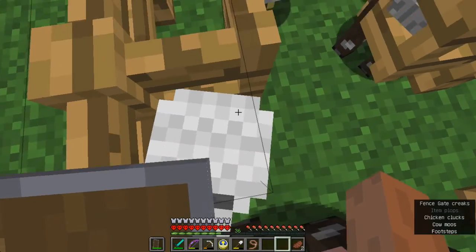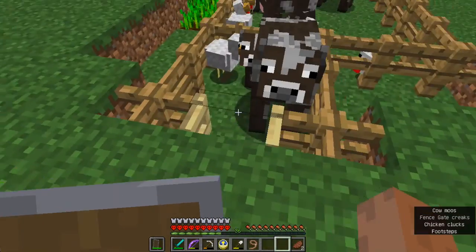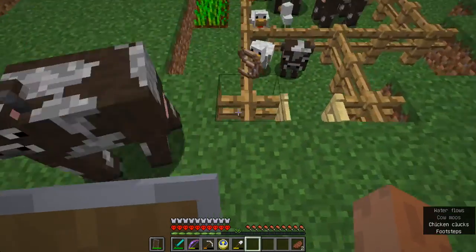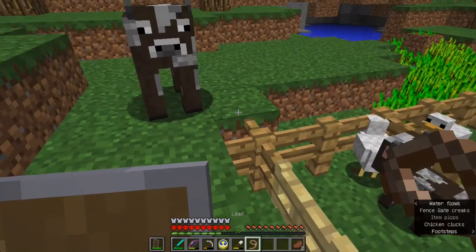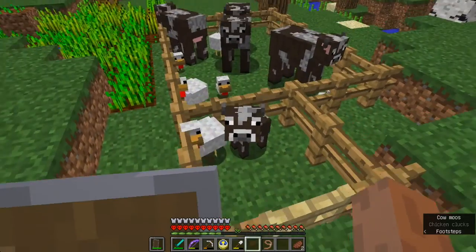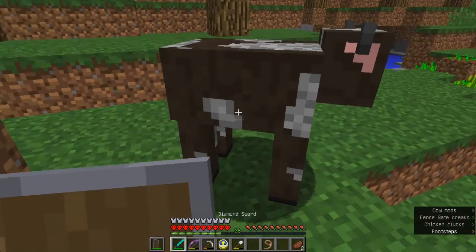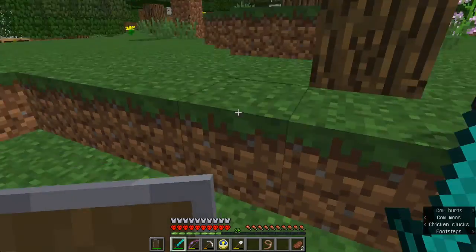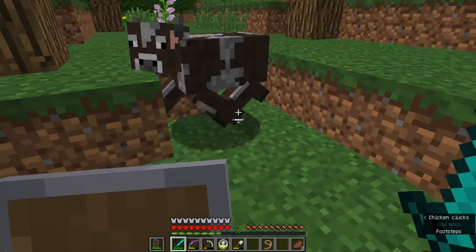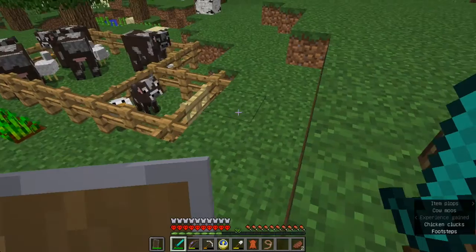Now let's pull out this chicken — oh wait, I can't. Stop it! This one cow is supposed to be the only animal in here. You don't want to be this one cow — you'll find out soon. Let's leave that open so they can get back out. There we go, I just got one piece of leather.